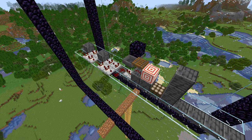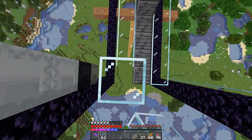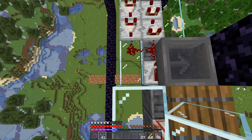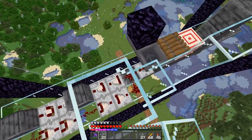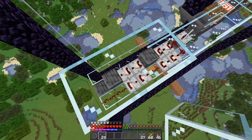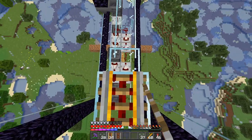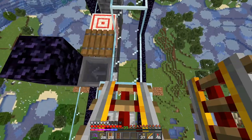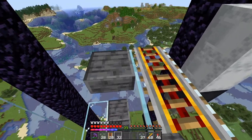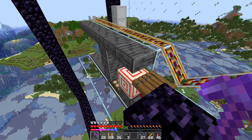Now we're basically going to surround this thing with glass and put in a rail system. On the back left with the side with the comparators, build up three high all the way to the target block. Do a two by two in front of these, step it up one, back three, and step it up two more times. Run powered rails down this whole thing, placing an activator rail right beside where the shulker is going to be. In the center, run a row of slabs all the way up and over the target block.